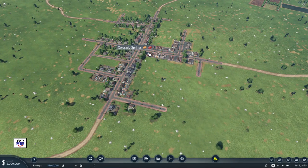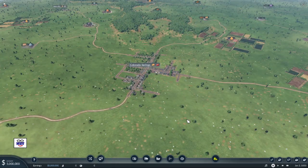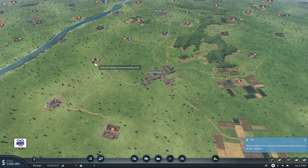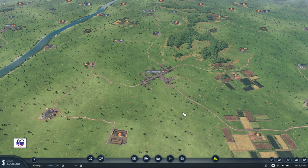Here's Colorado Springs. Colorado Springs needs food and construction materials — two of the simplest supply chains on the map. To have a complete food chain we need farms that produce grain, a city that accepts food, and a food processing plant. There's a food processing plant right there — the Colorado Springs food processing plant. A train could go from Colorado Springs Farm here, bring grain to the food processing plant, deliver food to Colorado Springs, and then deadhead back.